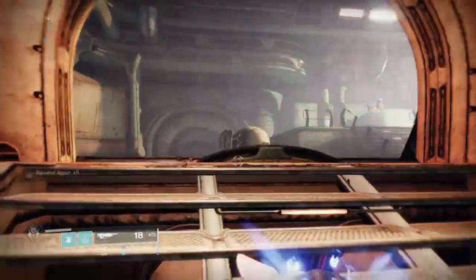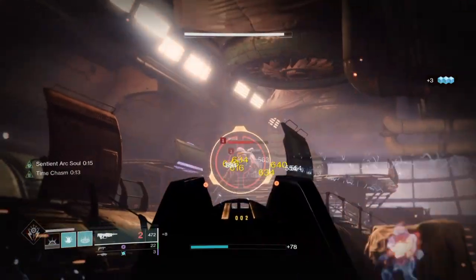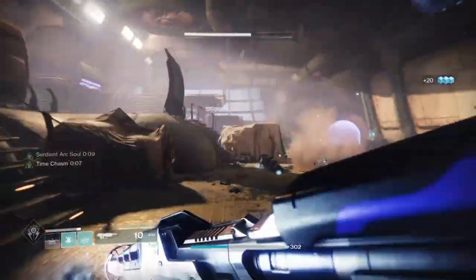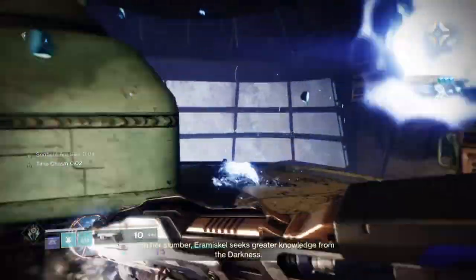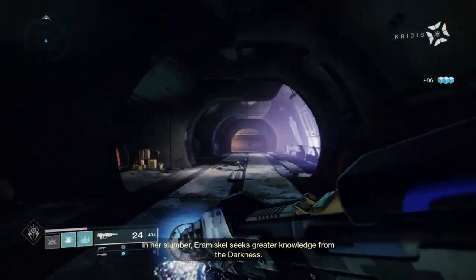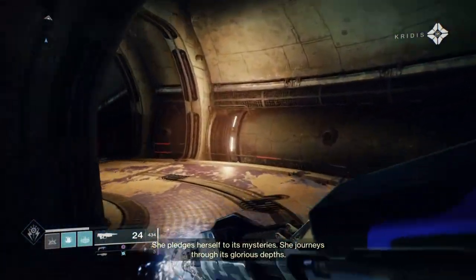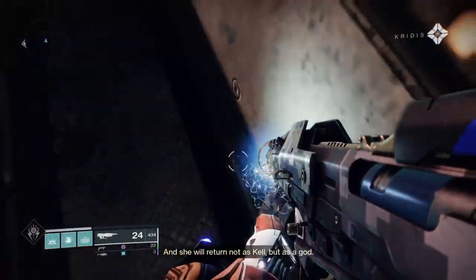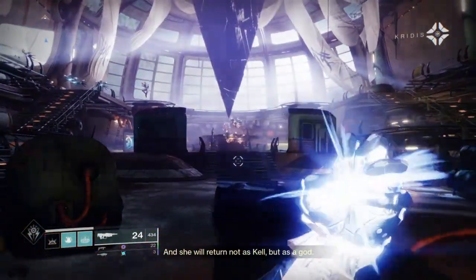You don't have to use the Getaway Artist exotic to make the build work — as long as you have the bottom tree subclass available you can pull this off, although having it is highly recommended so you're not constantly stopping and moving. There is no real downside to this build: the damage is good, it's flexible in terms of weapons and mods, and your subclass can be swapped to another Arc subclass while still retaining the bonuses.